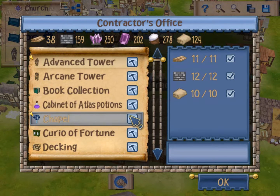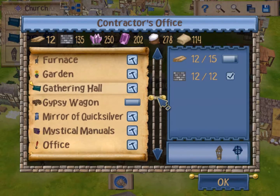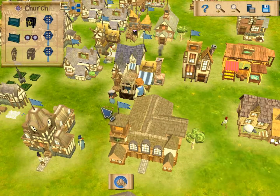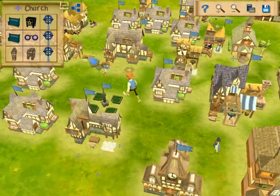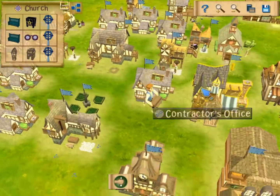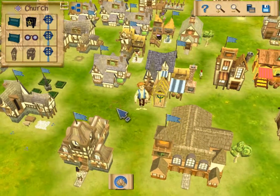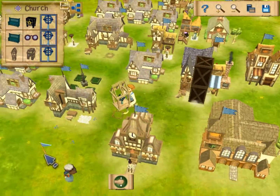Right now let's work on getting all the resources in and then making the church. We need another chapel. We also need all of the left side — two of those gathering halls and an advanced tower. So let's go ahead and make that real quickly because we need that right now. There we go. Yeah, we'll be able to get the church done right now.